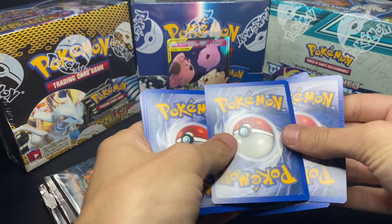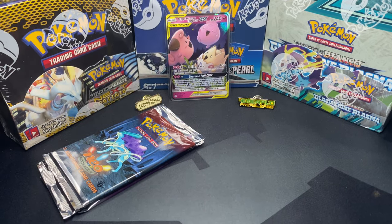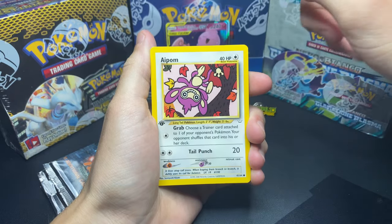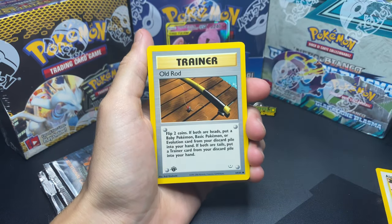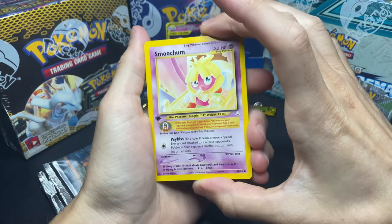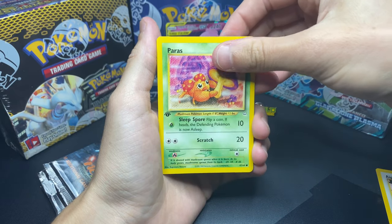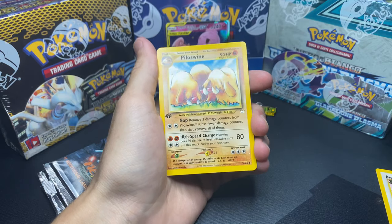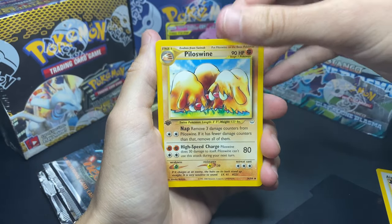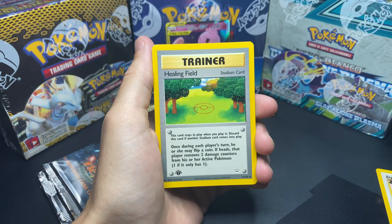Neo Revelation - the video I watched said it's 3 to the front. There we go. So 3 to the front - it should be 1, 2, 3, and we'll put it in front in case this one is a Holo. Look at that 1st Edition! 1st Edition Neo Revelation, 64 cards in the set. Starts off with an Aipom, Old Rod, Farfetch'd, Smoochum - a very light-colored Smoochum card, 1st Edition Baby Pokemon - followed by a Swinub, Paras, Chinchou. That's a pretty cool Uncommon. 1st Edition Piloswine. We got an Unknown Y as another Uncommon.